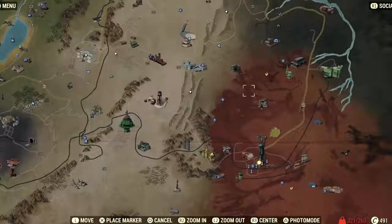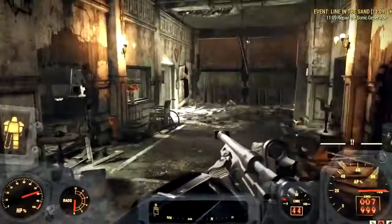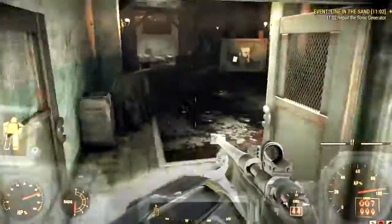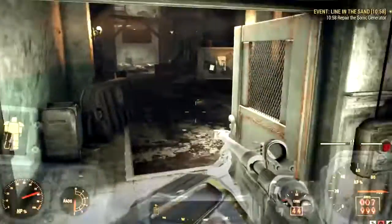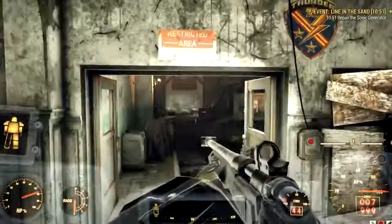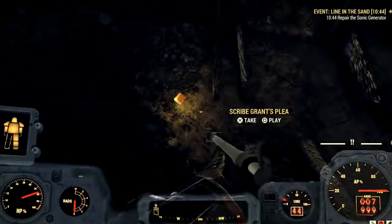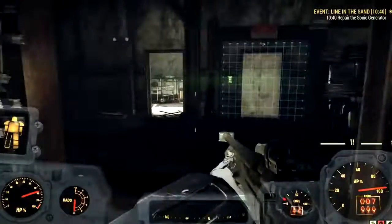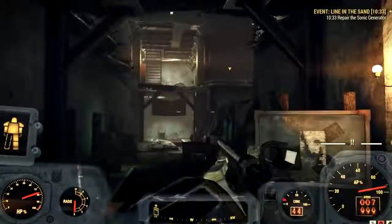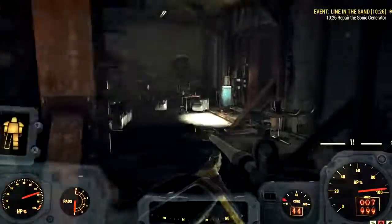From Camp Venture, head straight down to Fort Defiance. Come in through the front door — outside there's going to be an event with scorched, which I try to avoid. This door will be shut, so you'll have to go around and your path will take you up to where the wire is to unlock this door. Once unlocked, press the button, open the door, grab this note. There's a laser grid that will be red, not allowing you through — you'll want to go all the way upstairs.